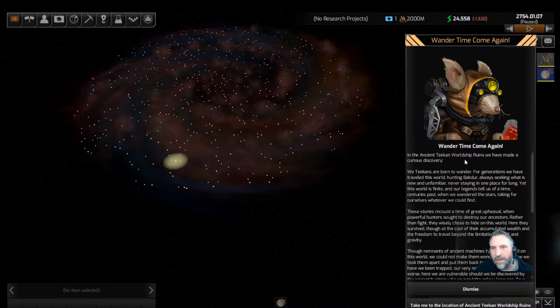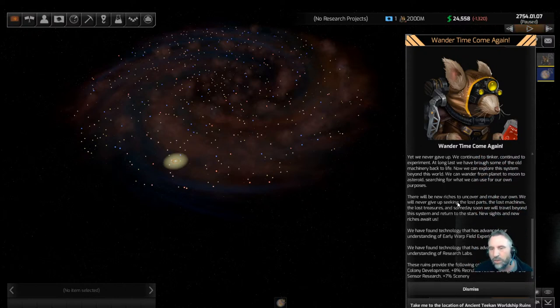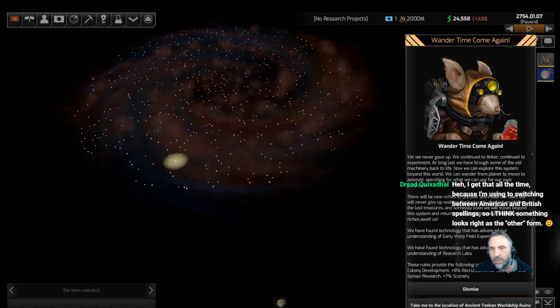In the ancient Tinket world ship ruins we've made a curious discovery. We Teakins are born to wander — for generations we've traveled hunting backdoor, always seeking what is new and unfamiliar. Yet our legends tell of a time centuries past when we wandered the stars. Rather than fight, they wisely chose to hide on this world, surviving at a cost of their accumulated wealth. We've found technology advancing our understanding of early warp field experiments and research labs.